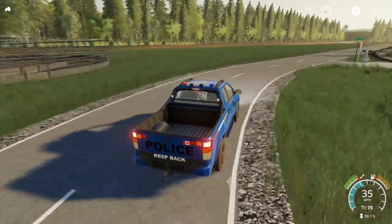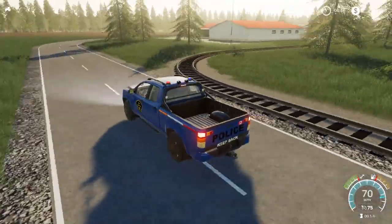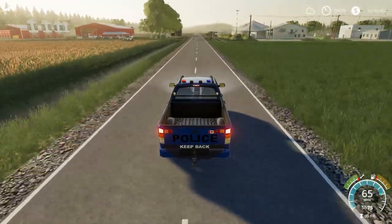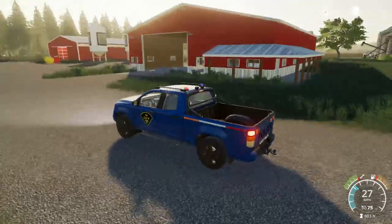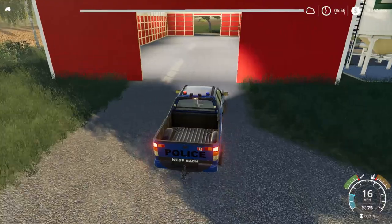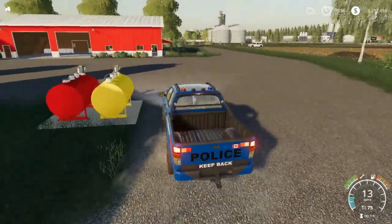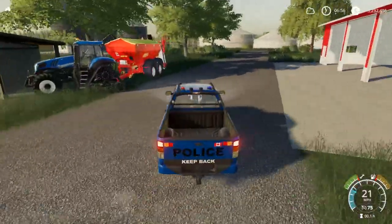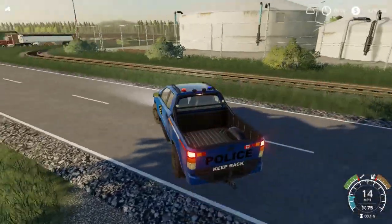Let's go over and check Carson's farm out quick. This is Carson's farm — looks pretty good over here. Fuel tanks, placeables. Nothing in the shed — that's a miracle, that's hard to believe. Carson doesn't have a single thing in the shed. But they have it all lined up beside the field, so they've got a nice setup going.